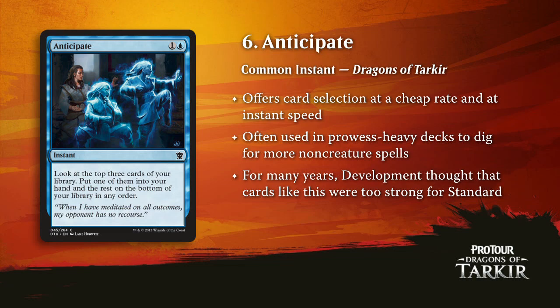Maybe we can anticipate seeing some blue cards — we are going to see blue cards. And Anticipate, it's so good. It's exactly what these decks want. It's not just a mono-blue control deck card — it also goes great in the Jeskai Tokens deck. An instant that triggers your Jeskai Ascendancy and finds you whatever you want. It's going to show up in the control decks and also in the Jeskai Tokens decks, and it's going to be great in both. Allows you to fix your mana or find your threats — just a great, solid, spectacular role-player.